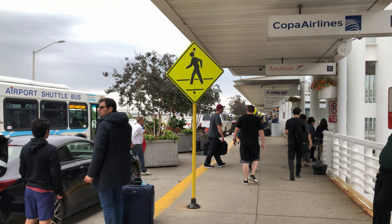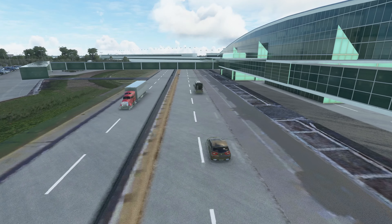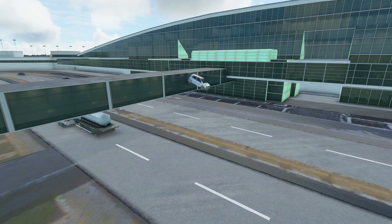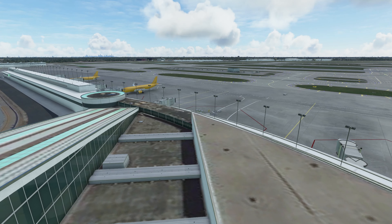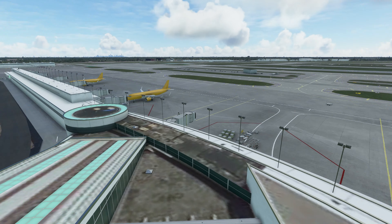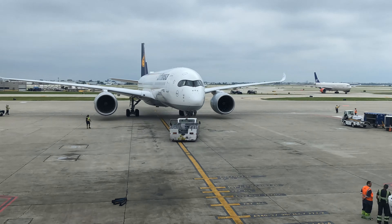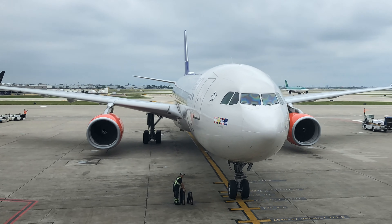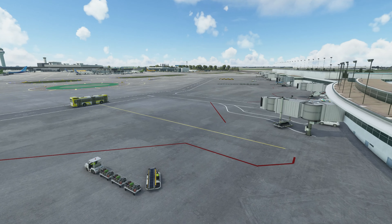There's no Terminal 4 — long story — so let's check out Terminal 5, which is a short distance away from the other terminals. Terminal 5 is where all international flights arrive, and a rather odd grab bag of airlines depart from. The lounges are also more limited, including the SAS Lounge and the Swiss Lounge.